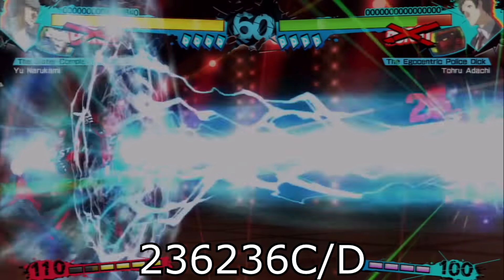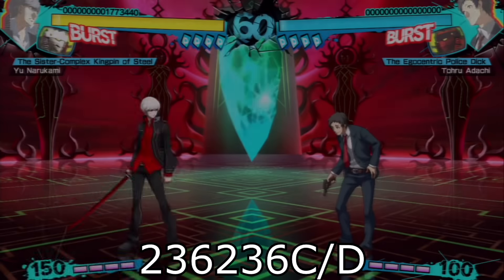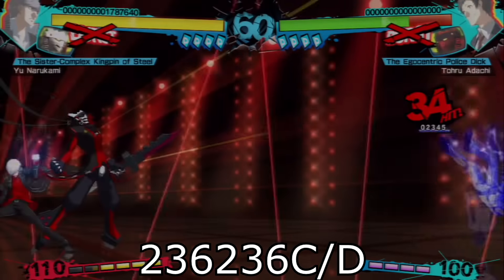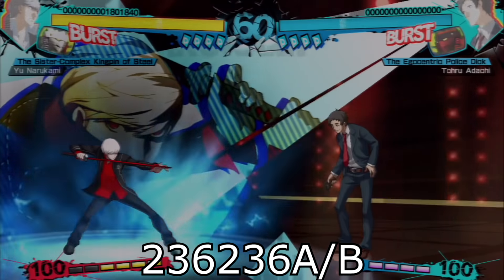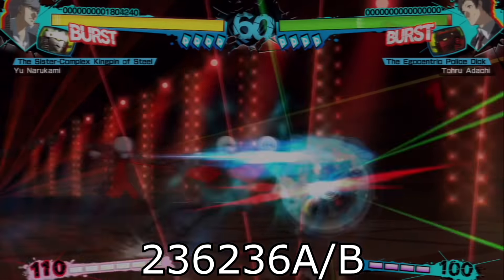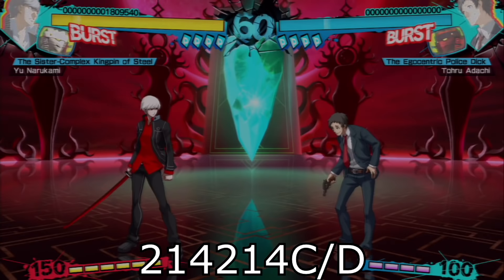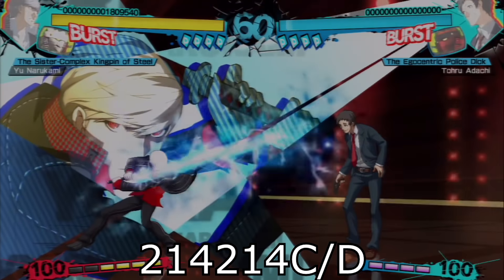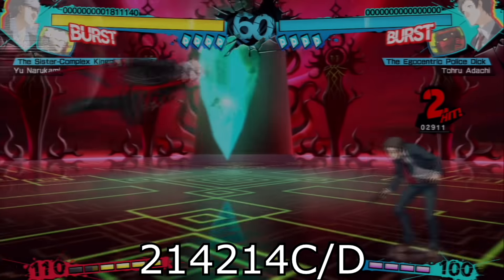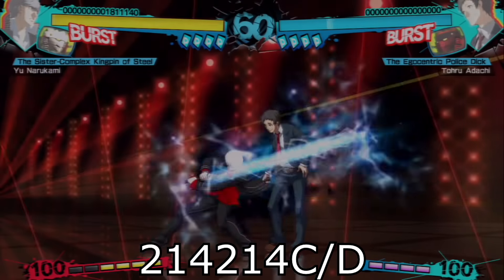Ziodyne is a great super with invincibility startup frames that can be used to punish fullscreen. It can be activated on the ground or in the air. Shinden is great for ending combos but doesn't have any invincibility frames so it ends up getting beat out by a few others. The Awakened State Super is by far his best — it does a lot of damage, can be used to end combos, and can also be used to punish at midrange due to its invincibility frames.